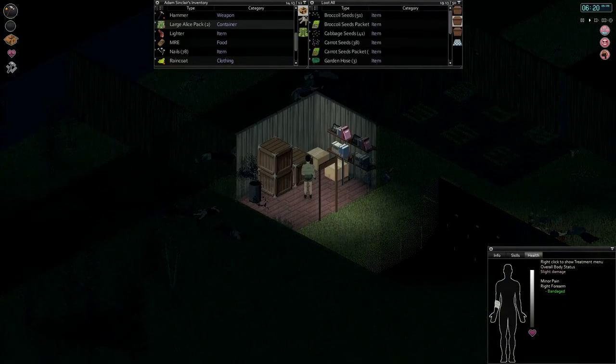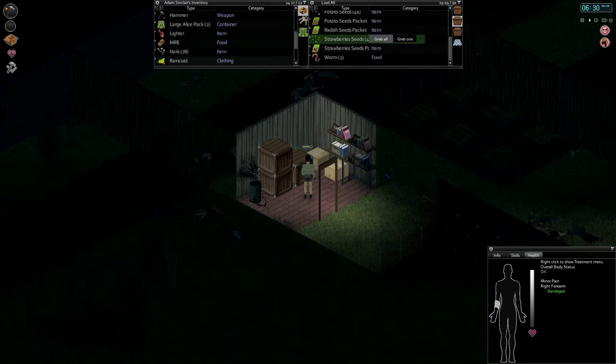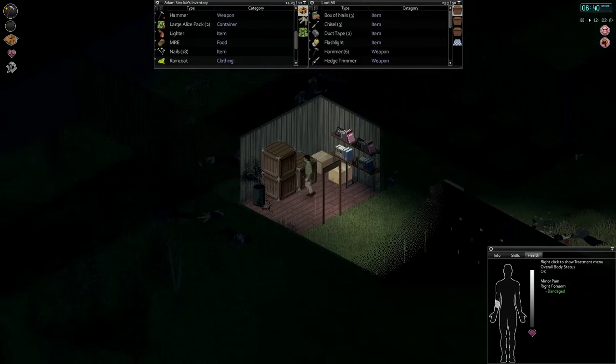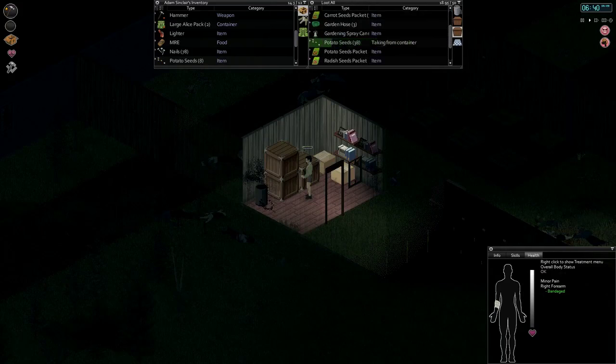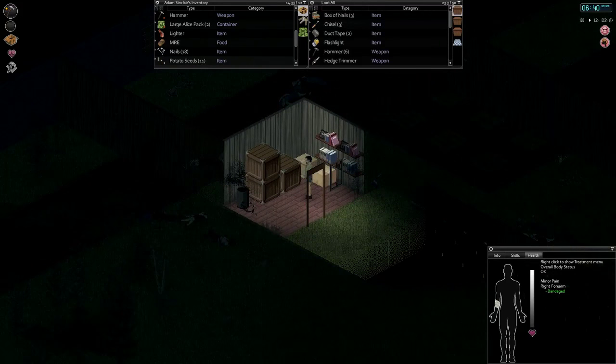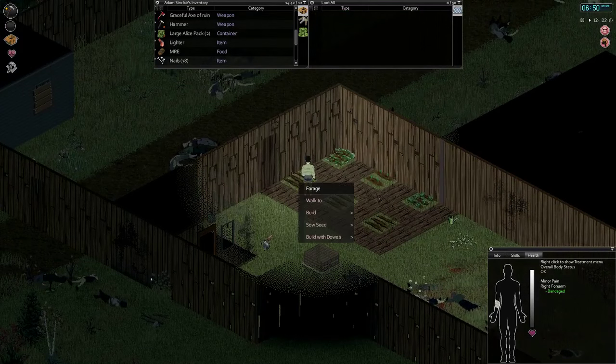Let's hop into our shed and grab some seeds. Strawberries — I don't think we planted strawberries last time. Let's plant some strawberries. And we'll plant some more potatoes. We like our potatoes. We can make a potato canyon so potatoes would be good. For the third crop, some more broccoli? Sure. I don't think we planted broccoli last time, so we'll plant potatoes, broccoli, and strawberries.